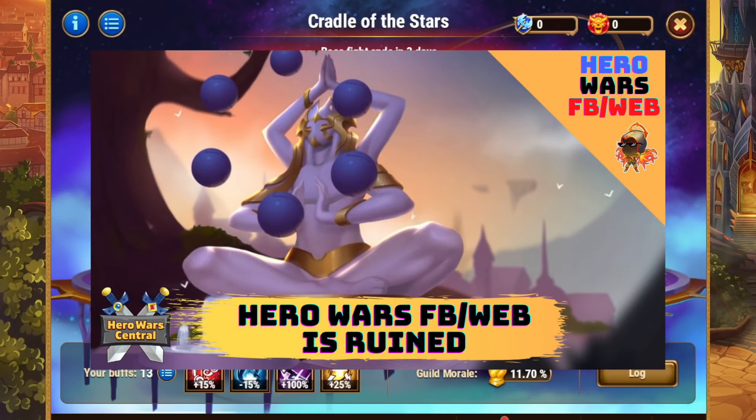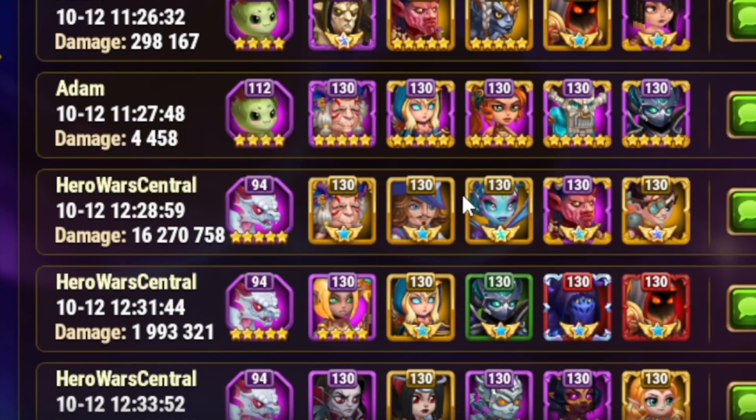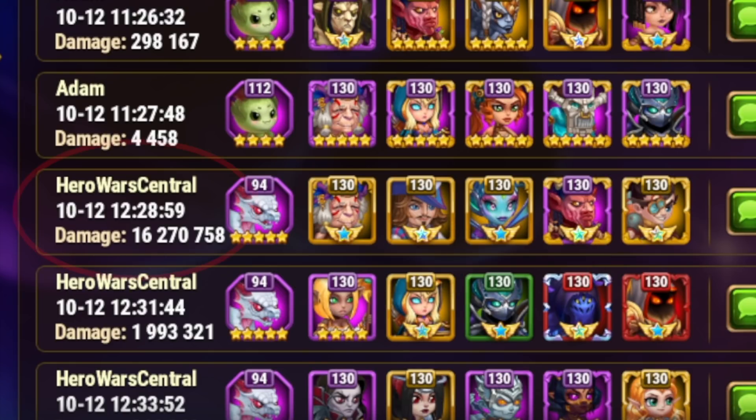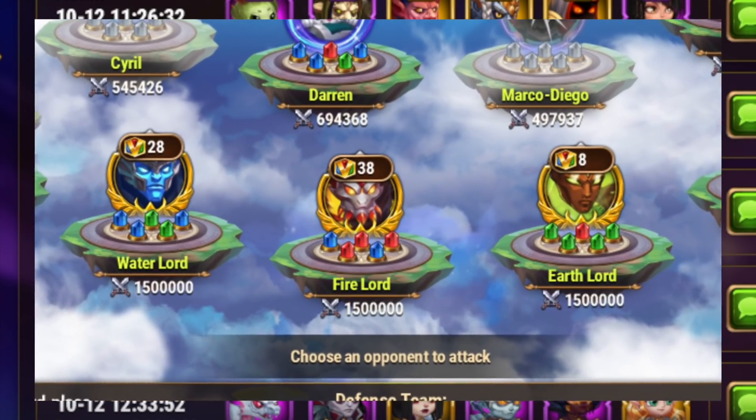A little bit ago, I published a video taking a pretty critical and hard look at Hero Wars Facebook and Web, basically saying that team building, diversity, and strategy are all effectively ruined because of the solved activity that you have with Osh the Eternal Keeper. There's a set of five heroes that when you use in conjunction with Albus, you're easily able to do enough damage to not only qualify for the 10 million damage hit, but also potentially beat the level 160 version of Osh — the current hardest PvE content in the game, if you don't count the Water, Fire, and Earth Lords in the Tournament of the Elements.